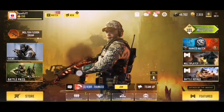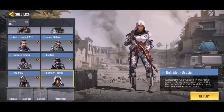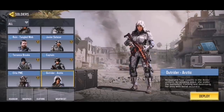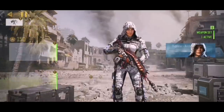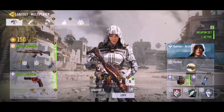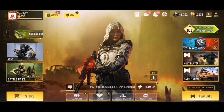Moving on to the next skin, it's also an Arctic skin — Outrider Arctic. This skin came into the game a long time ago but is still available. All you have to do is link your Call of Duty Mobile account with an Activision account, and you'll receive this awesome skin for absolutely free. I have an in-depth guide on how to get it, and I'll put the link down below in the description.